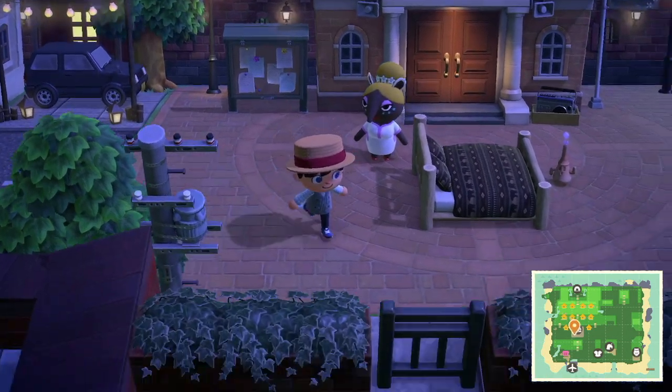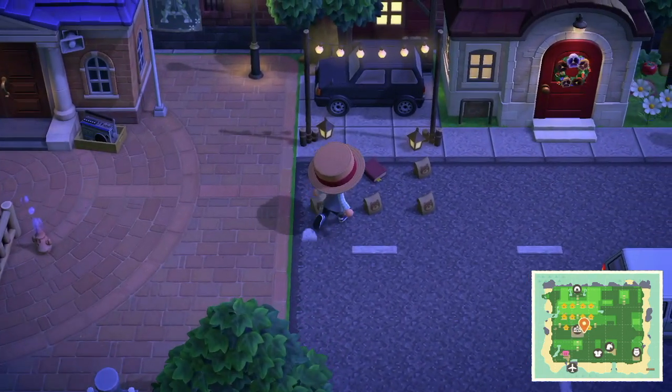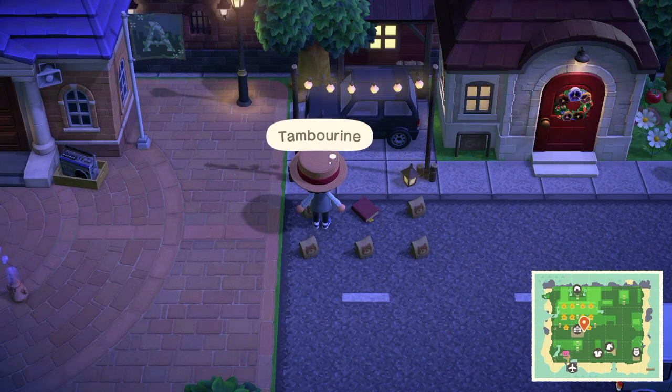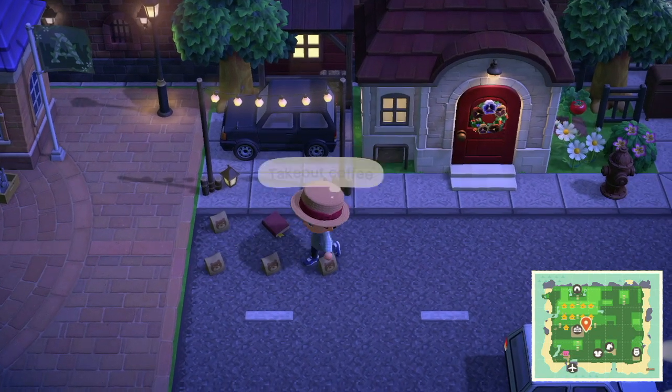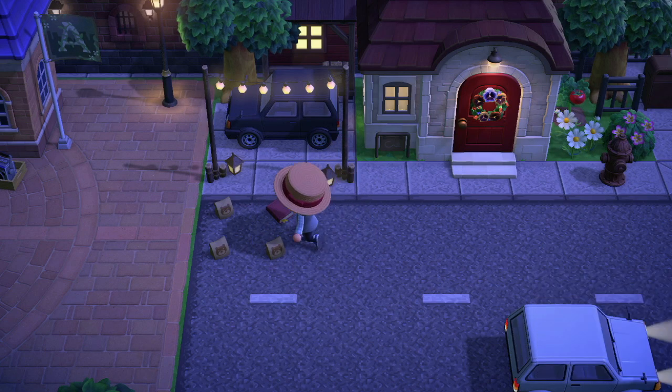This road leads right to the plaza and then goes through it. It just connects. They left me some stuff, like a handheld lantern, tambourine, Nook Incorporated balloon, coffee, and a lantern. Let's pick up all of this stuff.